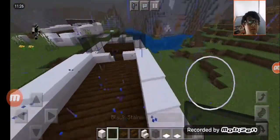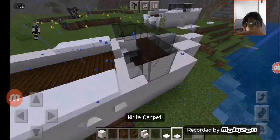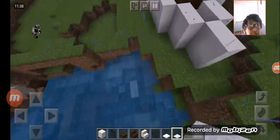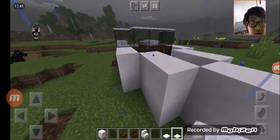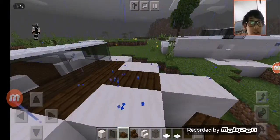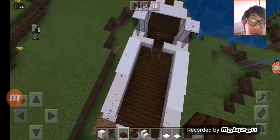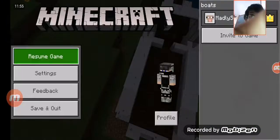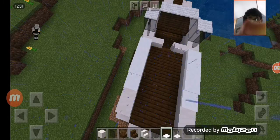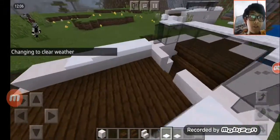There we go — we're done with the windows, the windshield kind of thing. Then you take your carpet and put those there. We're done with the windshield. Then you take more slabs and start filling in the holes after the windshield. The snow's melting — I gotta do weather clear. Look at this — there we go.